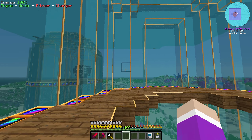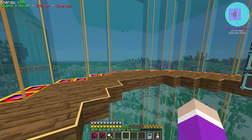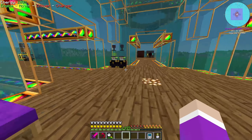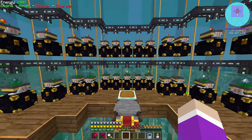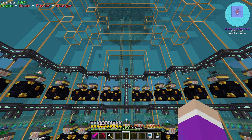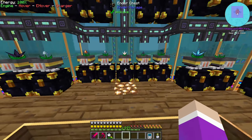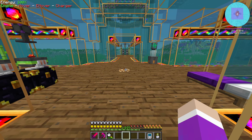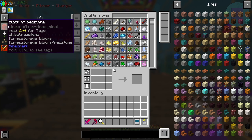Today we're going to be making ourselves our Draconic Evolution Energy Core, pretty much to store all the power that we are currently generating and be able to store it somewhere and actually be able to transfer it through a single point instead of having to try and travel it between like a hundred different points. So it will make powering things a lot easier since everything will be able to be connected better. To do this we're going to be making ourselves the tier 8 one, and we're going to need all these items here.